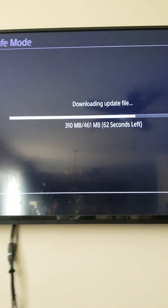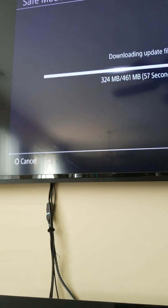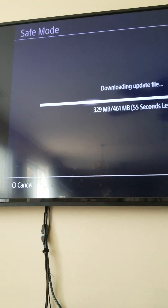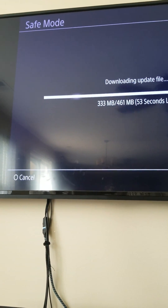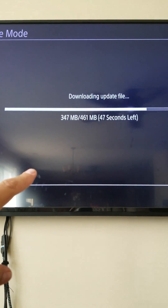Once it downloads, follow the steps, restart, and do whatever you need to do — then your internet speeds should be good again. This is not the same as updating from the other screen; you have to go into safe mode for it to download this and be able to work.